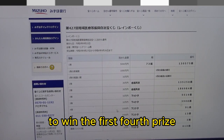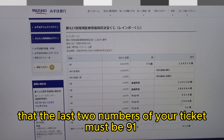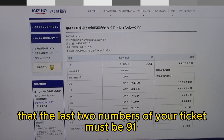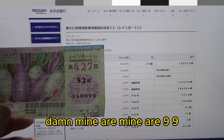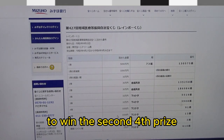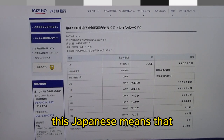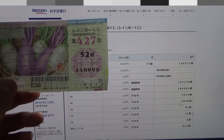To win the first fourth prize, Sen En, the last two numbers of your ticket must be 91. Damn — mine are 99. To win the second fourth prize, Sen En, the last two numbers of your ticket must be 13. No good for me.